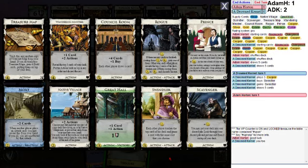Do I get two Swindlers to open? Well, there are shelters, so I feel better about it. I'm not going to open Swindler-Scavenger — that just seems worse than double Swindler. So it's double Swindler or Swindler-Silver. There's no trashing, so it's not an easy call.